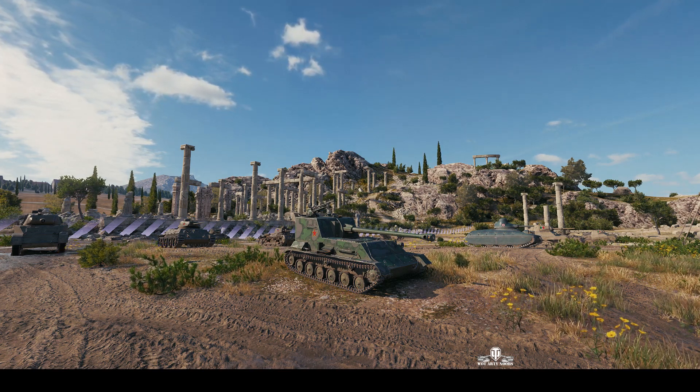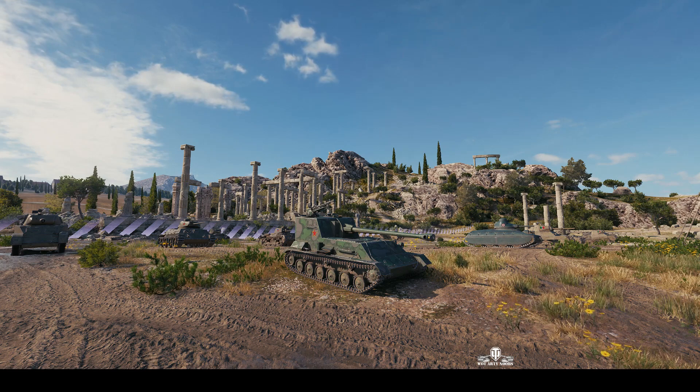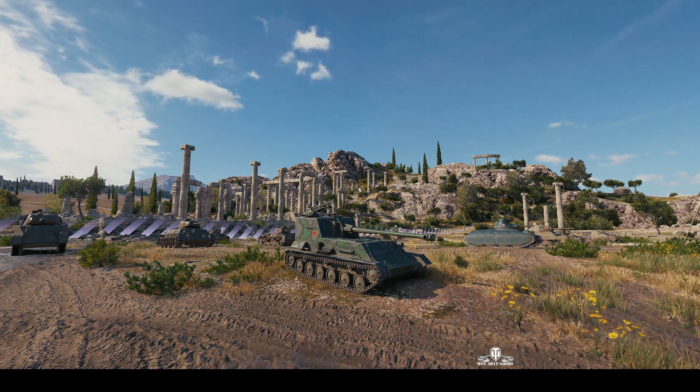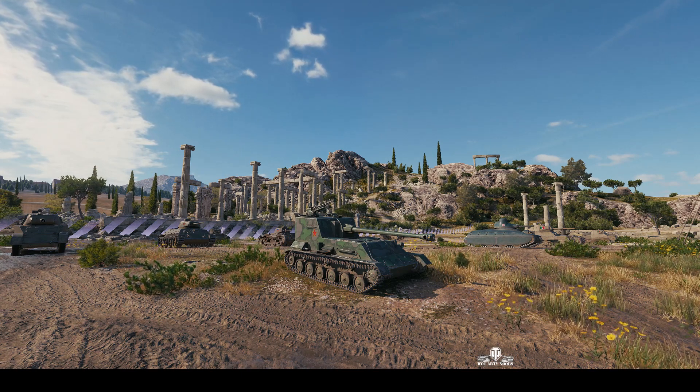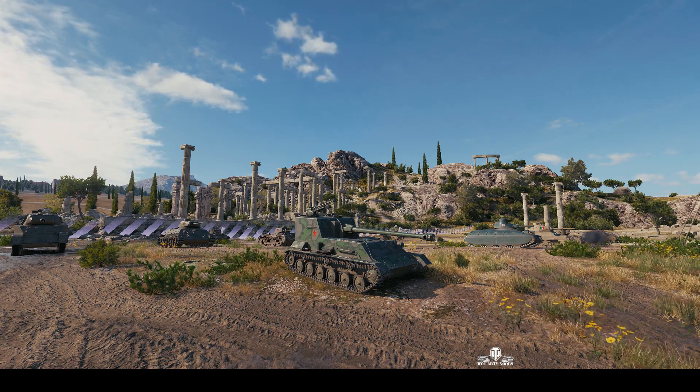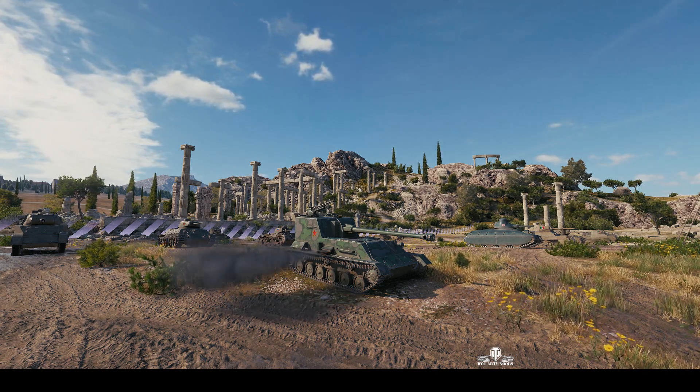Welcome back to What Artie Noobs with General Disturbance. This is an SU-76G FT. It's the Tier 4 Chinese tank destroyer, and it's located on the north spawn of Cliff. And it's being commanded by Black Swan NL.